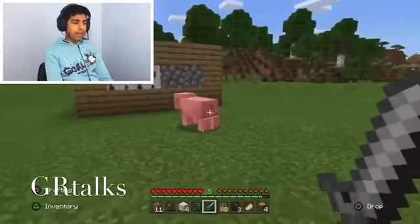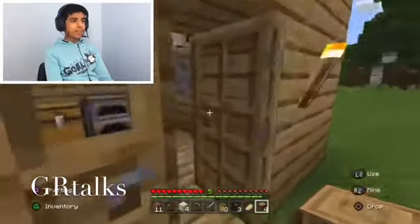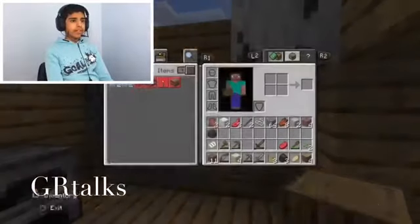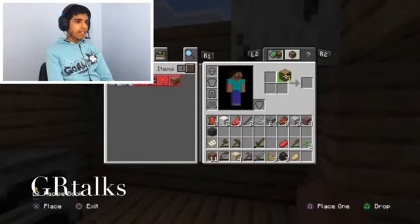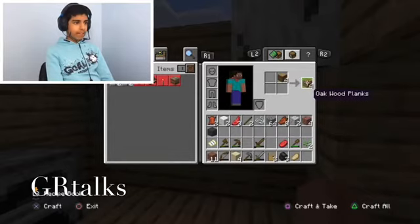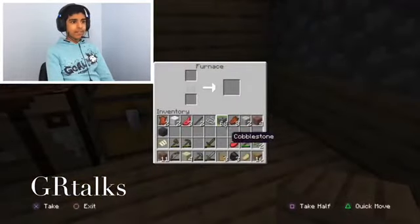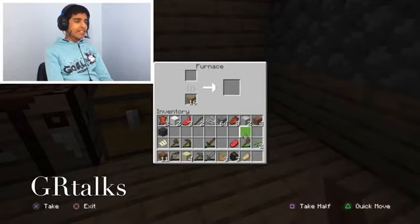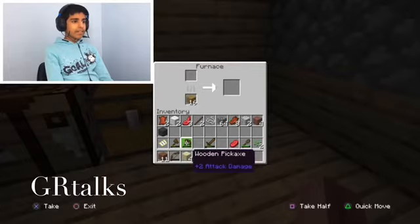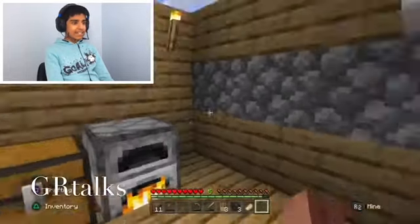Let's smelt this sand with some of the wood I've been able to get. Here's a top tip: if you don't have charcoal or coal, don't use your oak logs directly as the smelting fuel — instead turn them into oak wood planks, because planks last longer as fuel. I've got three charcoal so I'm going to quickly smelt this sand.